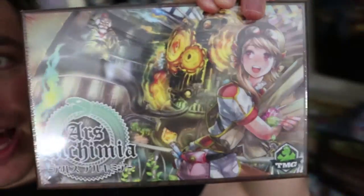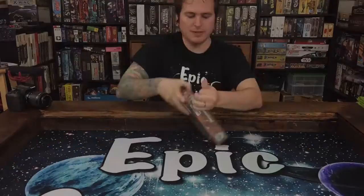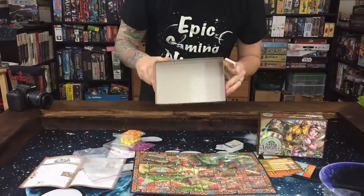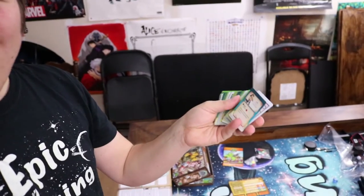I'm also gonna be checking out a couple of games I got from Tasty Minstrel. The one I want to do an unboxing of and show you guys the components to is this game right here - Ares Alchema. It looks like a worker placement game where you're trying to get different alchemical components to make potions and things like that to make the villagers happy. So let's take a look.